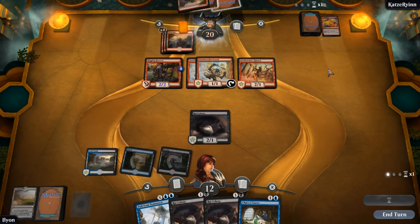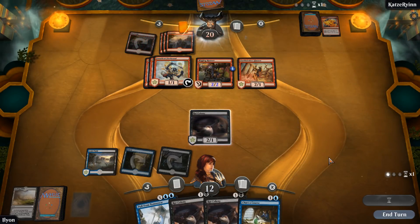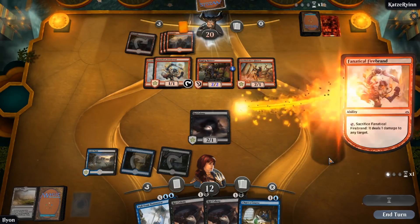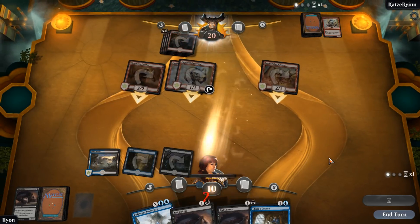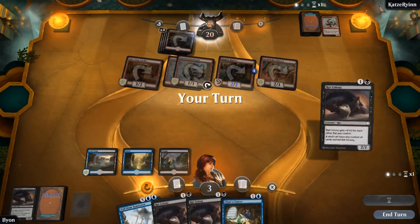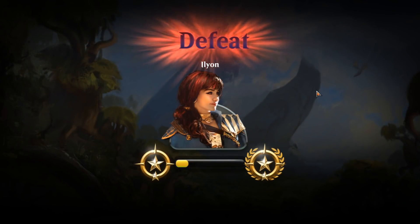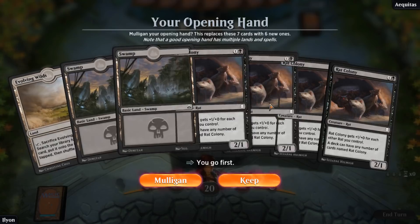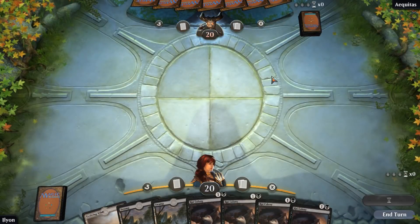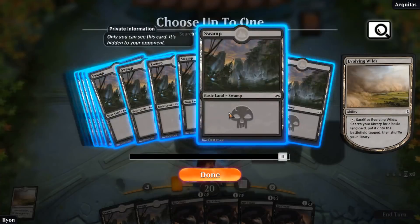If they'd been a bit of a slower deck or had less of a good start, maybe we'd have a chance to recover — but this hand has been really awful and their hand has been great. Opponents got an excellent hand, just curving out really well. Nothing we can do about that. We just ended up with a really bad draw and a mulligan. This next hand is a lot better — keep it, search for an Island, and start slamming some rats.